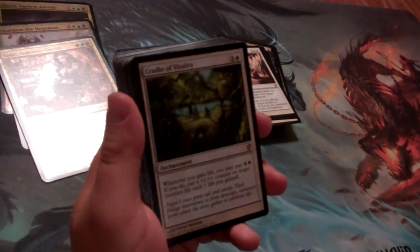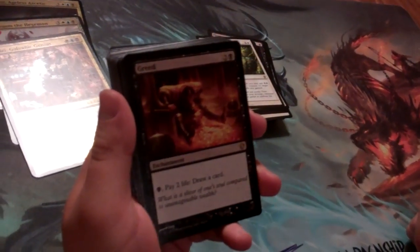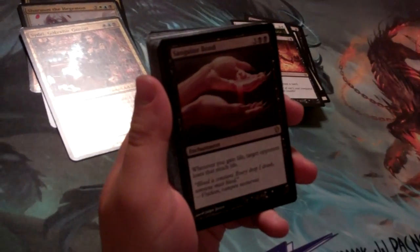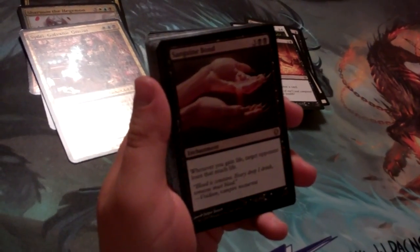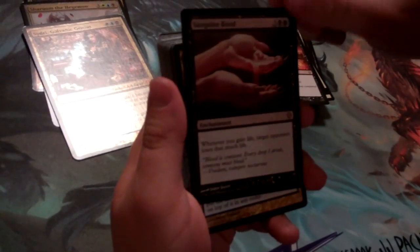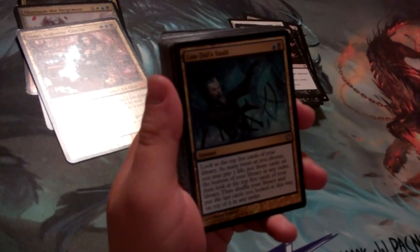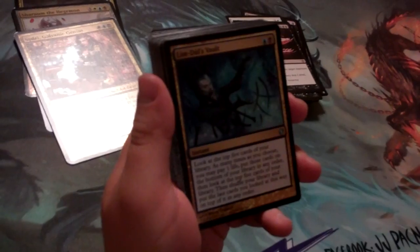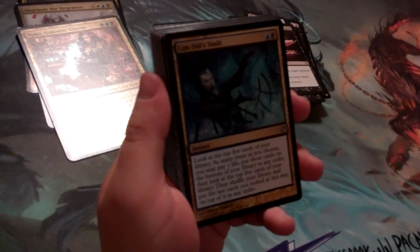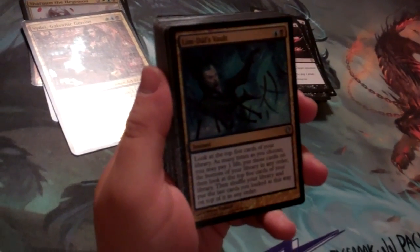Cradle of Vitality — we're doing a lot of life gain, so we'll get some counters in exchange for that. Greed lets you pay life to draw cards — this is new art on Greed from Izzy. Sanguine Bond: whenever you gain life, a target opponent loses that much life. That's a great card especially with all the life gain in this deck — it's ridiculous. New art on Lim-Dül's Vault, originally printed in Alliances — we haven't seen this in about 17 years. It's a great way to dig through your deck really quickly, and it only costs a little bit of life compared to all the life gain you have, so it's pretty negligible.